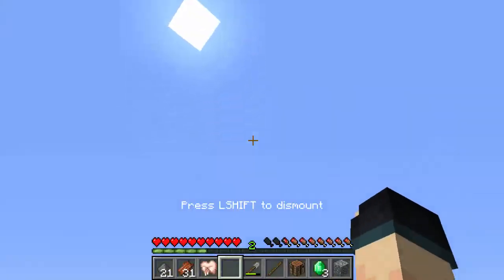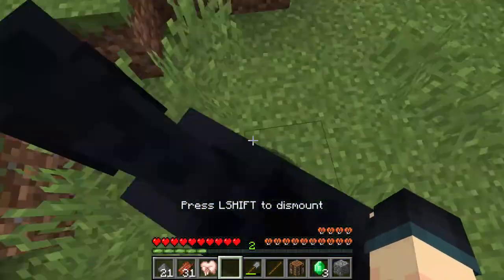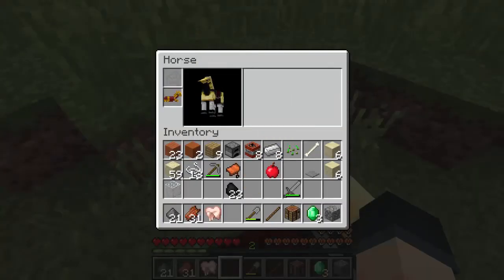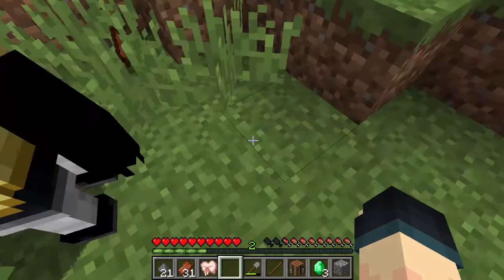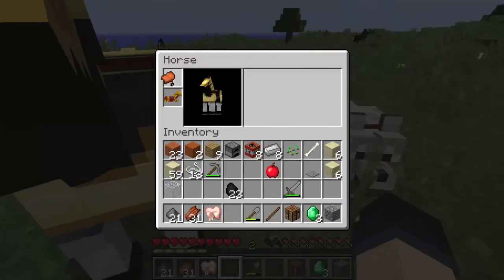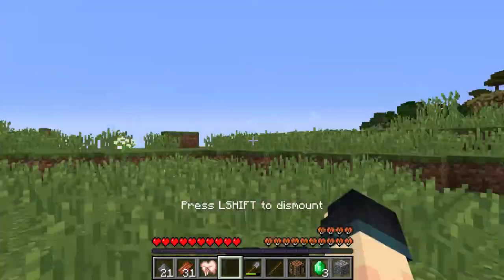Yes! Wait — I saw the hearts and then he tossed me off. Now I can put my golden horse armor as well as my saddle on him. Oh no — wait, sorry guys, noob over here. So yeah, now my horse looks epic.